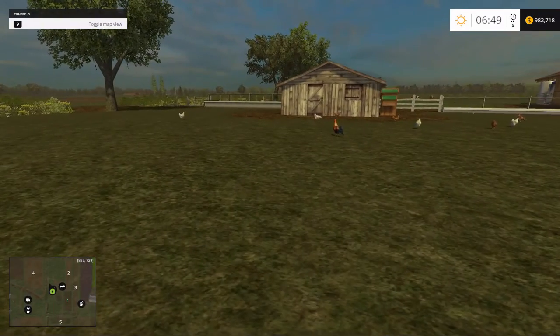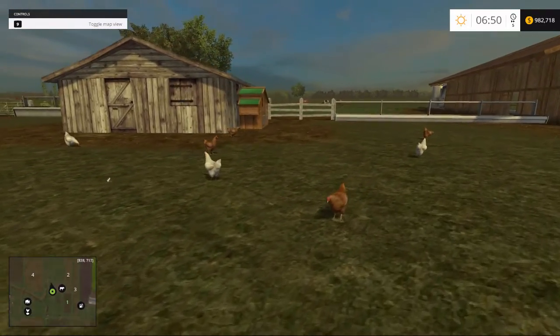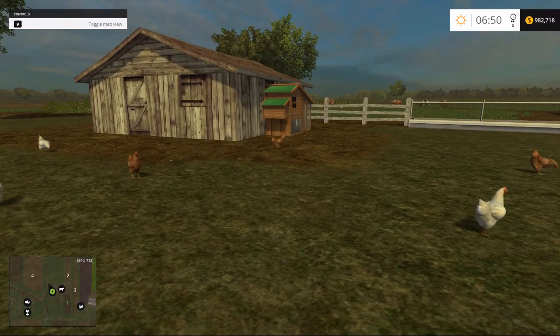Here's our chicken area — just a simply untextured piece of ground with the standard chicken coop put in here.